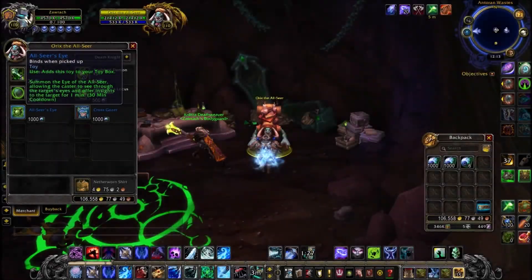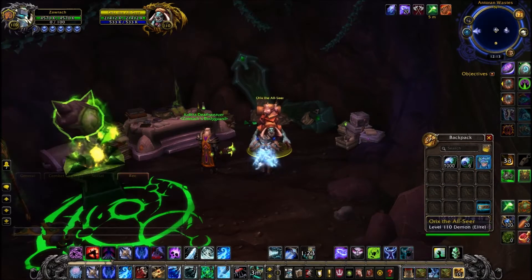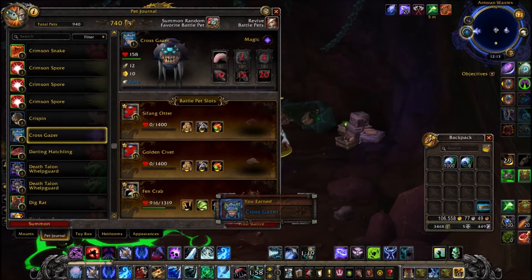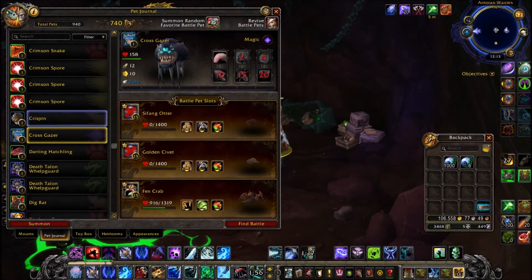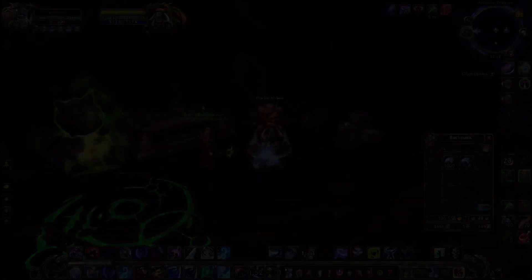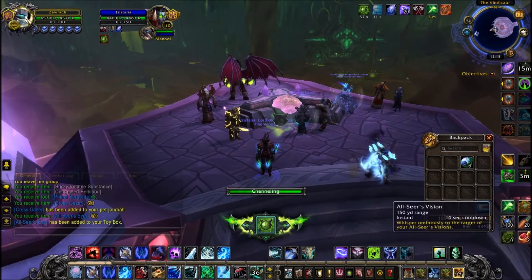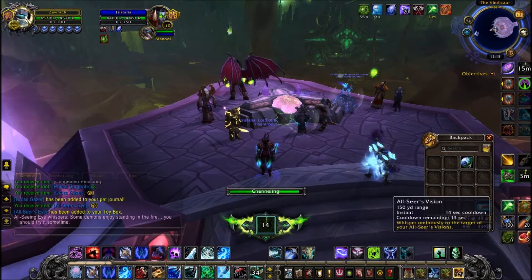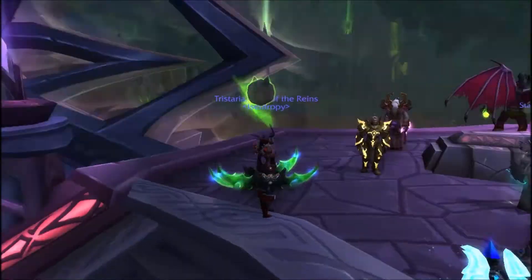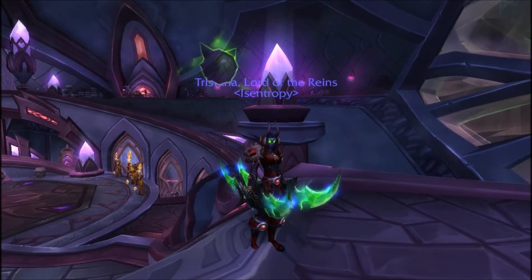Now lastly, this is where the grind comes in. He sells a toy and a pet — the pet is Crossgazer, pretty cool looking. The catch is that the toy and the pet cost 1,000 each, so for both items alone you're looking at 2,000 Intact Demon Eyes. Then there's 500 for the rare portal and another 200 for the transformation item, so you're looking at about 2,700 Intact Demon Eyes total to farm. Good luck and have fun with that — hopefully the spot above his cave will be a big help.